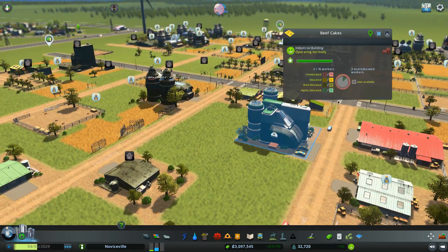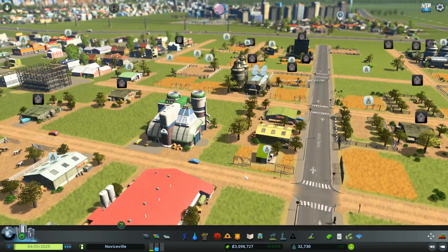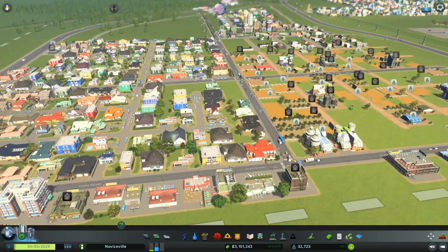That's the beefcakes building we saw right at the end of last episode. It's a cool looking building. Still need people though.